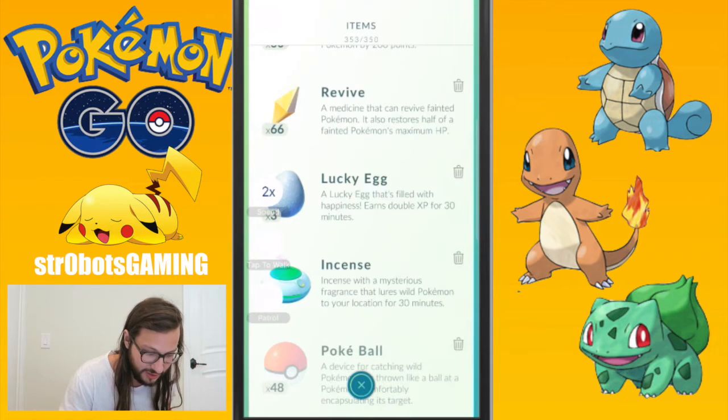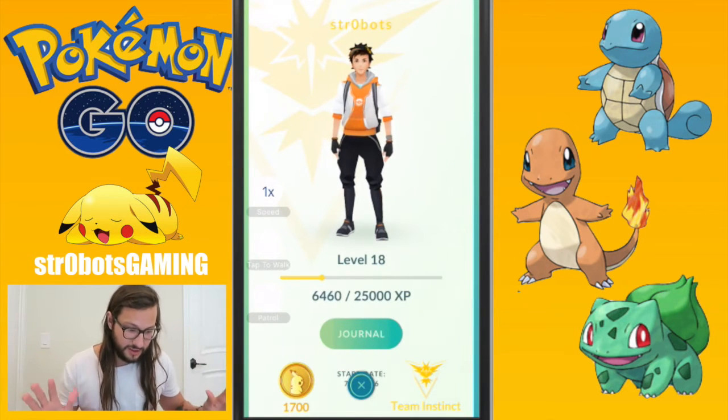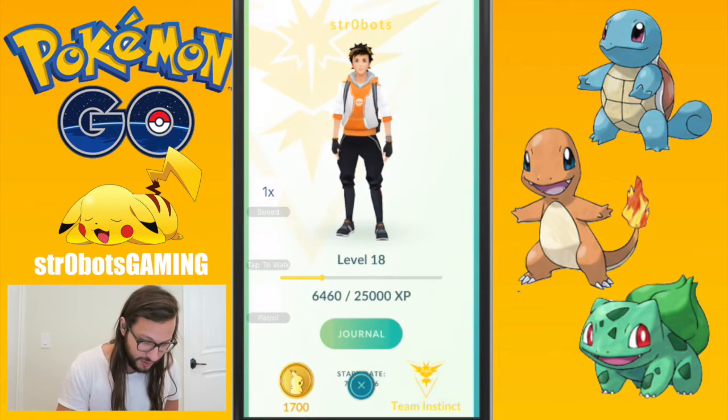So let's see — how should I start this? Should I use the Lucky Egg? First let's see how much XP I have. I have 6,460 XP. Nice starting point. I'm not going to remember that number, so I'll reference it back and we're going to do the math later.